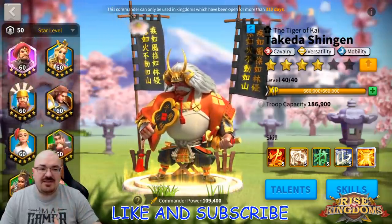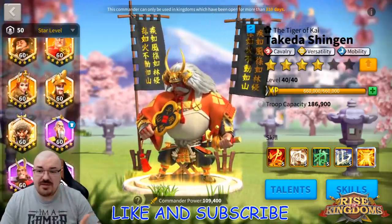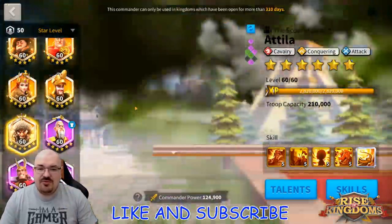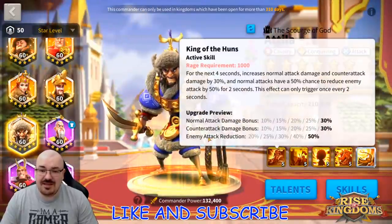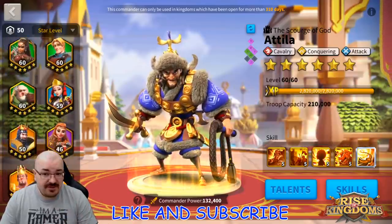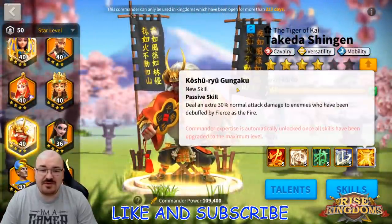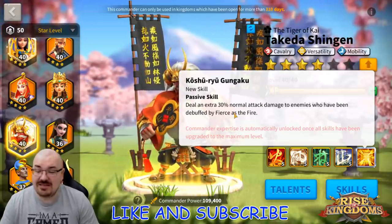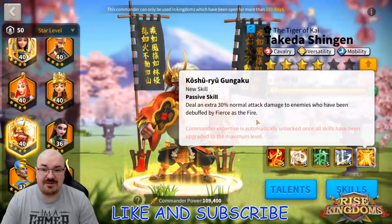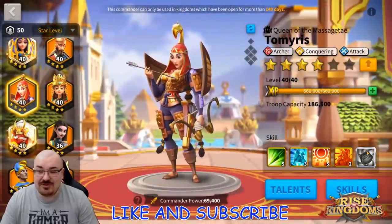Theodora's expertise removes any kind of control effect — all debuffs, including Tomiris. I asked all these questions: Arrow of Iron from Attila and Takeda which has a chance to reduce enemy attack by 50% — it does remove it. Fears of the Fire from Takeda — it removes it. That's a big blow for Attila and Takeda, because it literally negates Takeda's expertise, which does 30% normal attack damage to enemies debuffed by Fears of the Fire.